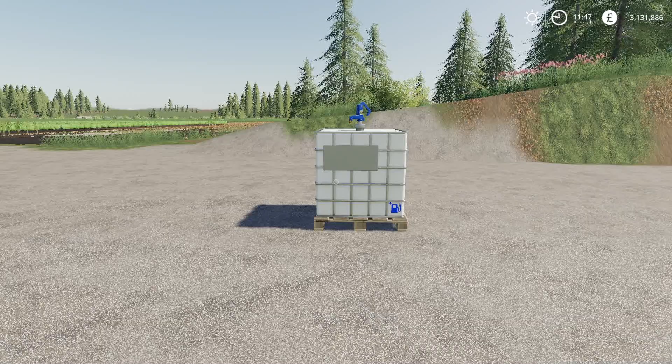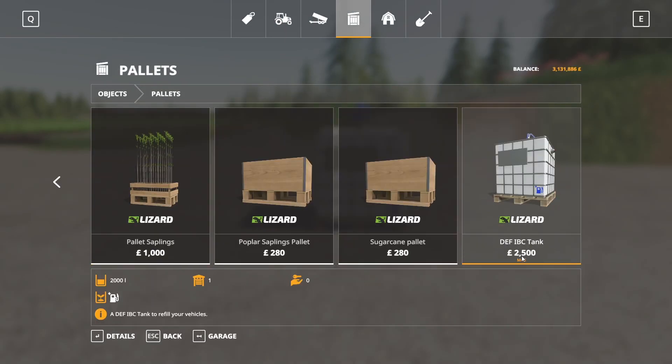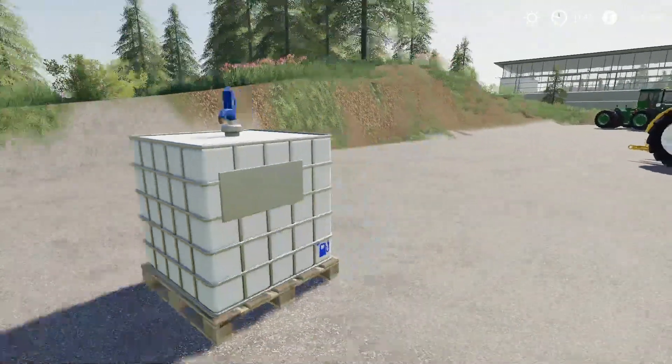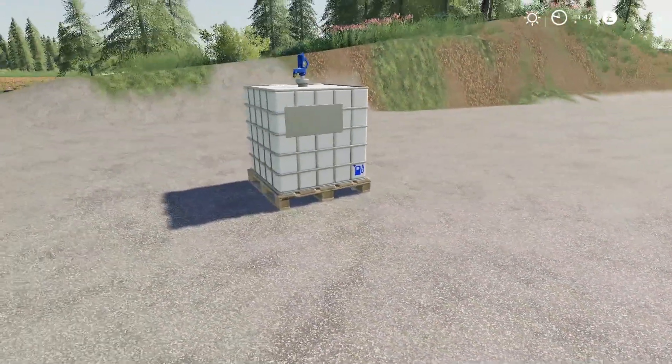Next up we have the DEF IBC Tank by Daze. 0.57 megabytes to download for PC and Mac players. Found in the store under Pallets at the very end. $2,500 to buy, holds 2,000 liters of DEF fluid. A new DEF tank option — there you have it.